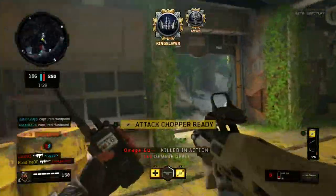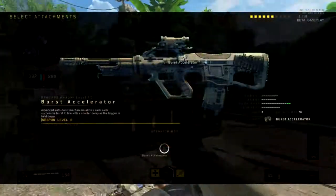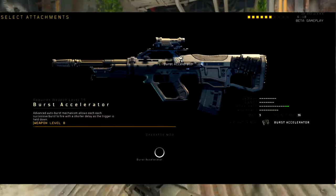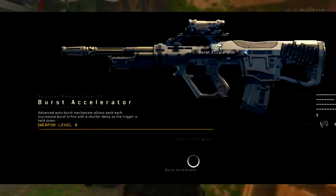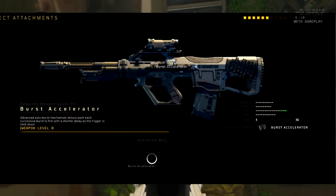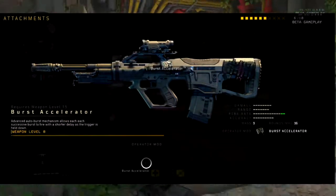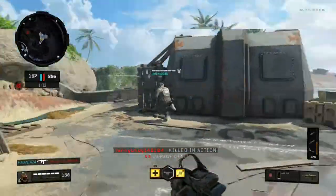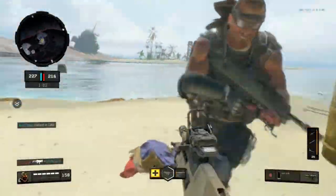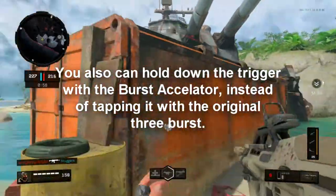A quick bonus: once you hit max level for this ABR you unlock the Burst Accelerator, which makes the gun go from a three-round burst to fully automatic — absolutely insane. However, the downside is that you have to use the Primary Operator Mod Wildcard, which takes up three out of ten slots you can choose. But as you can see in the gameplay, full-auto instead of three-burst is absolutely insane.